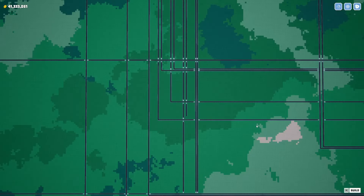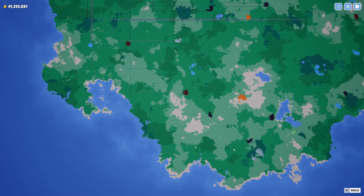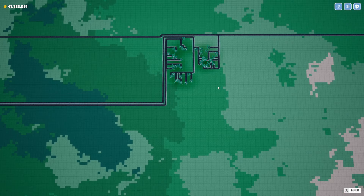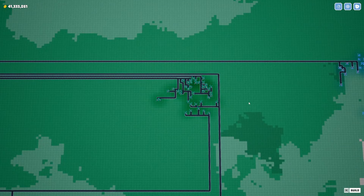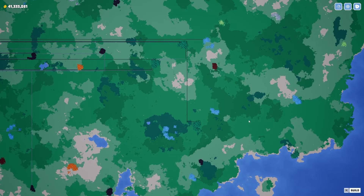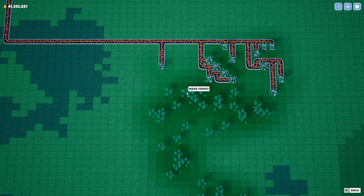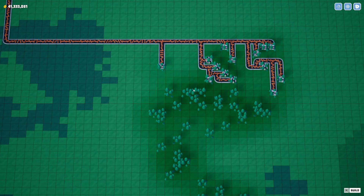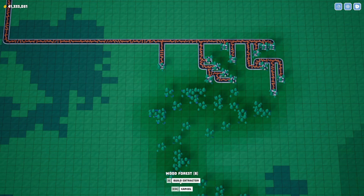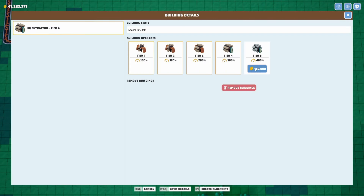We've got to plummet into here. Let's take it down — boom, and we'll meet somewhere over here with it. We've gotta jump across. Did that connect properly? Yes it looks like it did. Coal is flowing — it is moving.